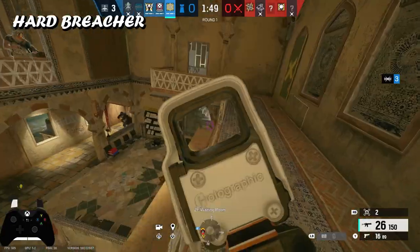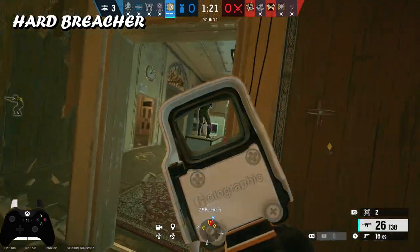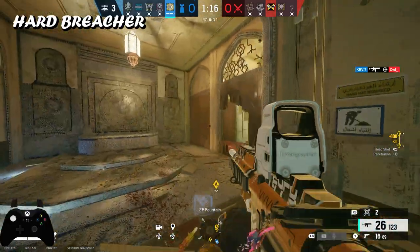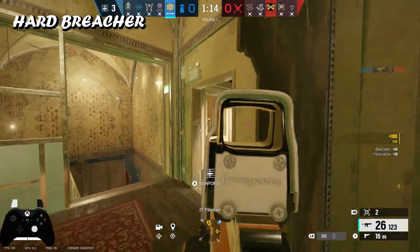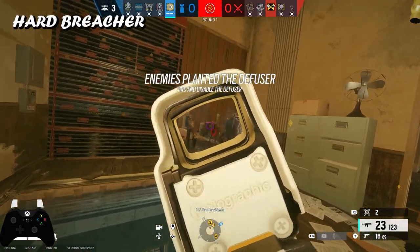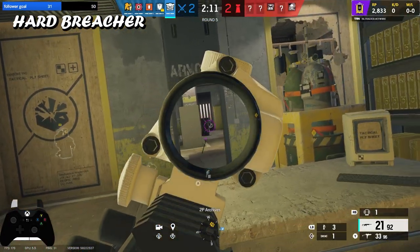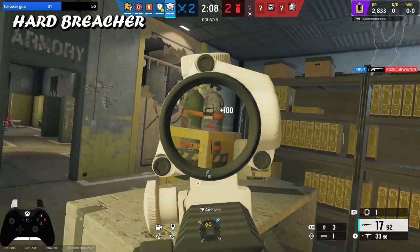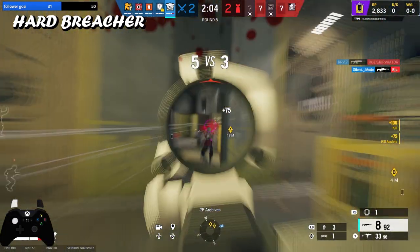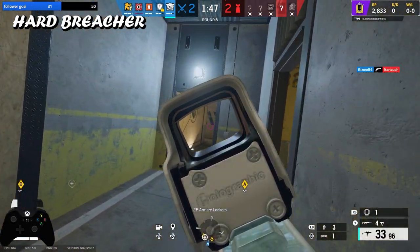Those are the only situations I'd use Hibana — for hatches and that specific wall. Thermite I mainly use, or recommend having on the team, for maps like Chalet to open the main wall, or Clubhouse where you need to open the CC wall or gym wall. Ace, in my opinion, shouldn't be played as much as people do. He's played mainly because he has an AK, which is a very good weapon, plus hard breaches and claymores.